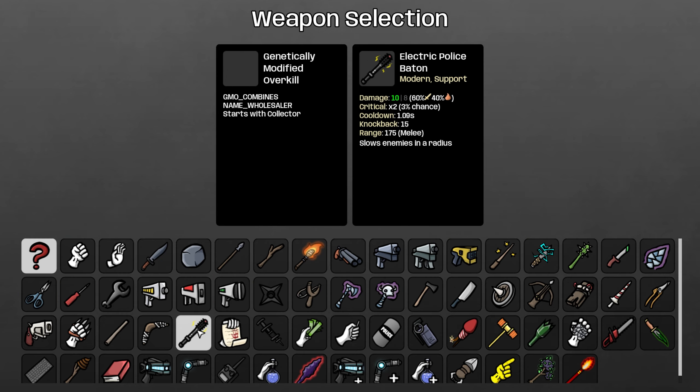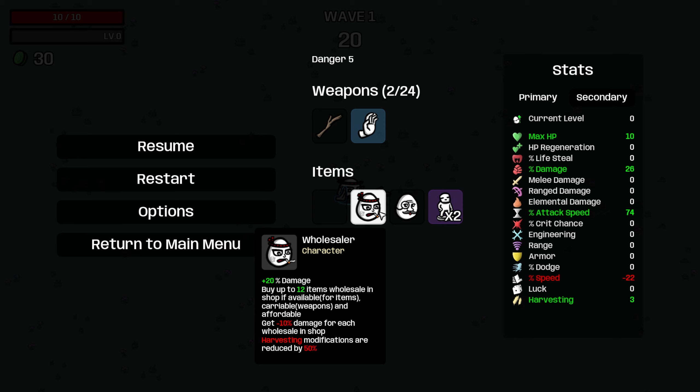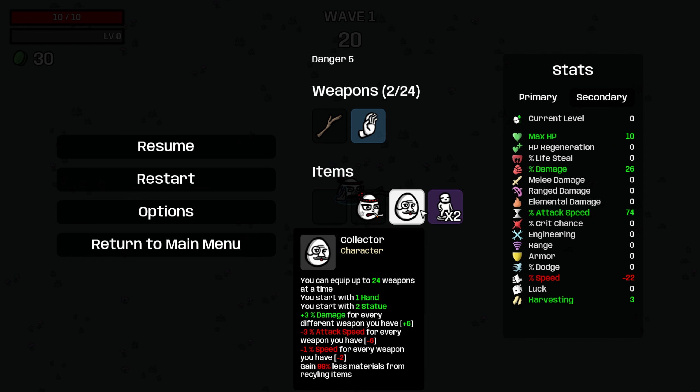We're going to be using Collector today and I'm going to take a stick. So basically what Wholesaler does is you get 20% damage to start with as a little buffer. Then whenever you buy items at the store, if you can afford more than one, you'll buy up to 12 of that item or weapon if you can carry it or afford it or it's not unique. But whenever you buy something like that, you lose 10% damage. Harvesting mods are also reduced by 50%, so it's a little hard to get going economy wise. And then we're playing with Collector, so you can have up to 24 weapons at a time. That means 24 sticks.